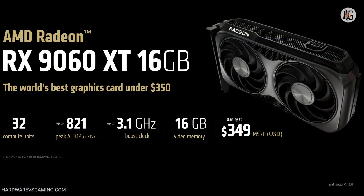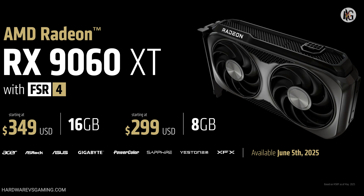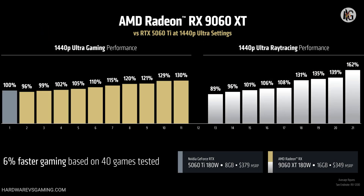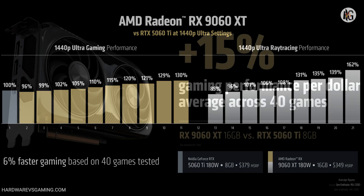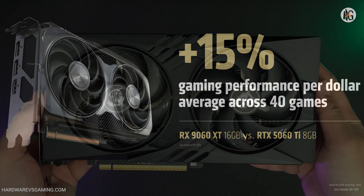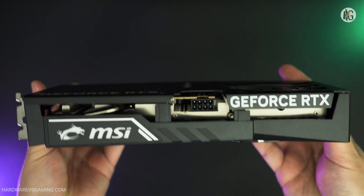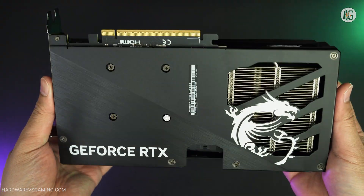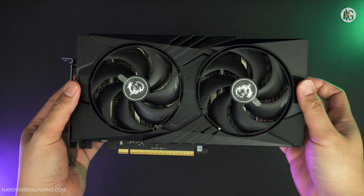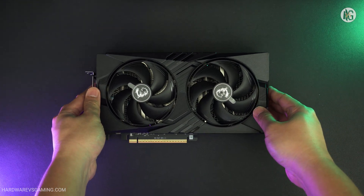Meanwhile, AMD is set to release its Radeon RX 9060 XT early next month, priced similarly to the RTX 5060. Unfortunately for NVIDIA, the RX 9060 XT will come in both 8GB and 16GB variants. More importantly, it's positioned against the RTX 5060 Ti rather than the RTX 5060 — but at a lower price. It's still uncertain whether the RX 9060 XT will actually sell for around $300 to $350 once it hits the market, but if it does and it outperforms the RTX 5060, then recommending the RTX 5060 will be a tough sell.